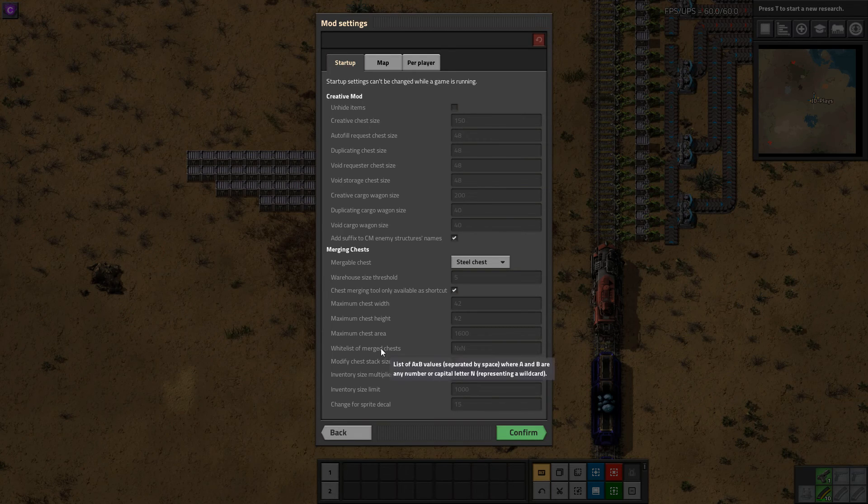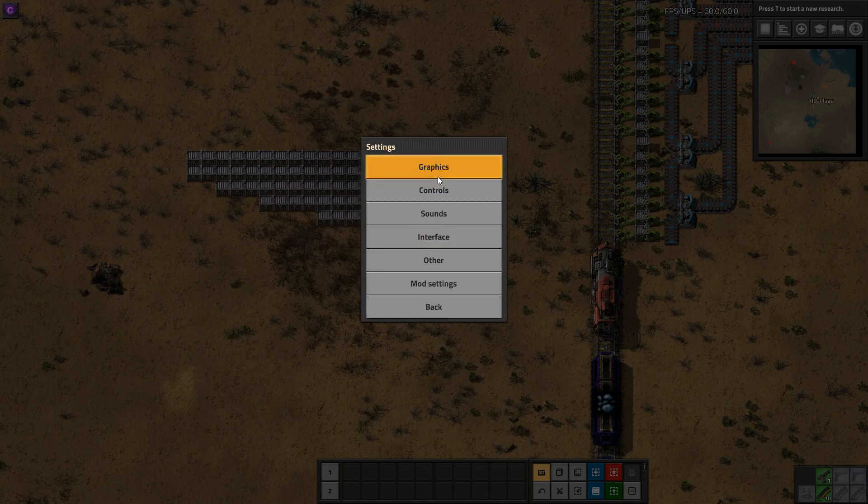I have no idea why you'd want to whitelist merged chests, but we'll just leave that as an option that was probably requested by somebody. You can multiply the inventory size of the chest — the mod developer does clearly label that as use with caution, since you might lose stuff if you unmerge the chest. You can also max out the size of the inventory, though using this mod the inventory can become very, very large very quickly.